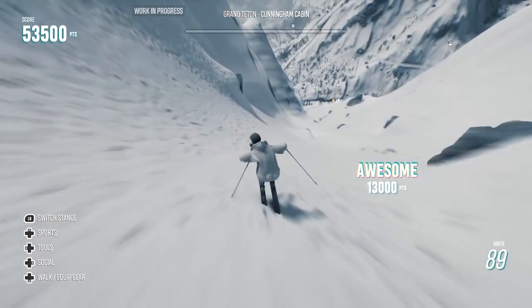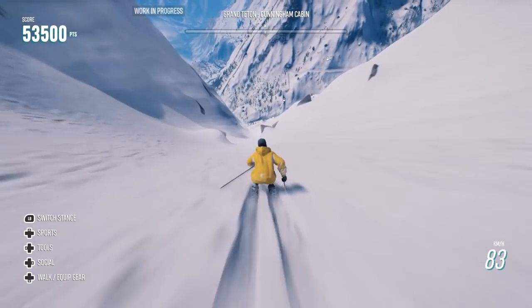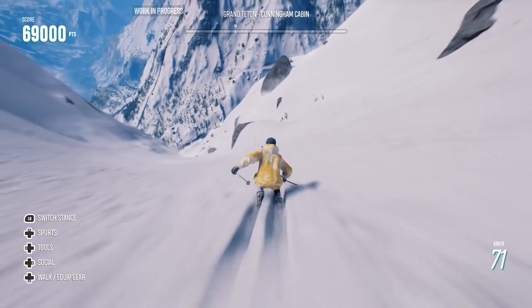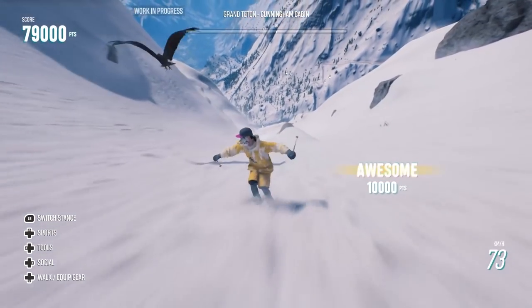Tricks will tell you a different story. In Steep, on skis — snowboarders are different — there are 9 different tricks you can pull off, with tweaks on 5 of them which offer 2 different stances. In Riders, there are 2 sets of 12, so 24 in total. You'll see what I mean by this later. No tweaks, though.